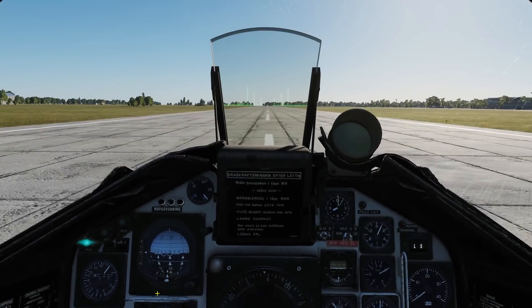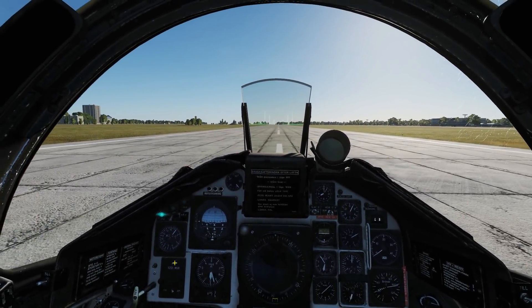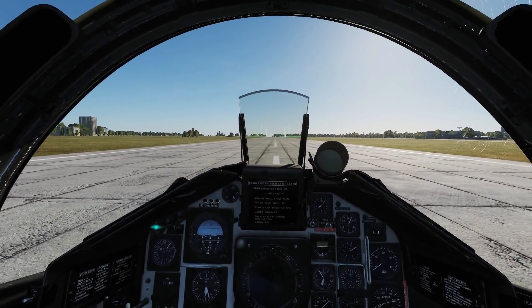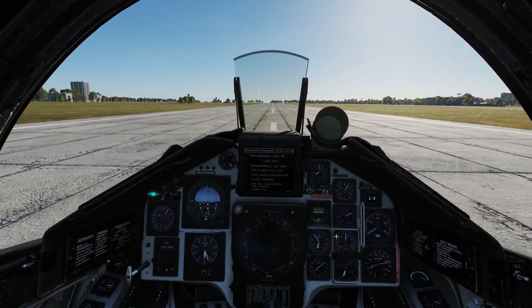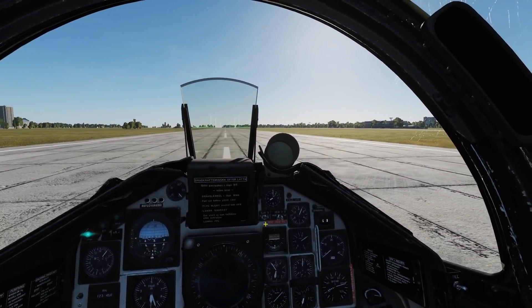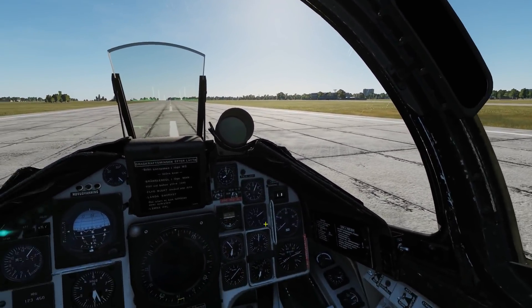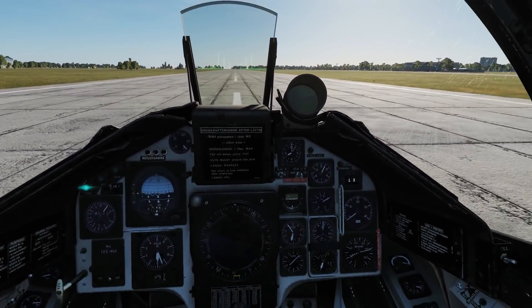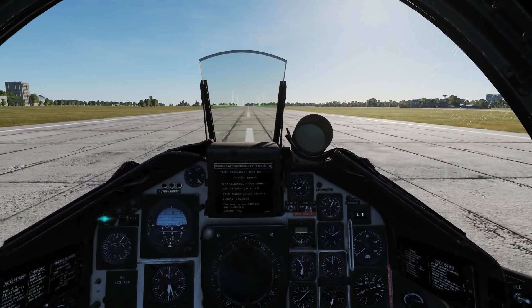That is the QFE of our target and now our bombs and rockets will target accurately. The second way of doing this is on the fly. To use the first method we need to be on the ground to get our calculator and readings. The next method is to do it through the HUD on the fly, so stand by as I take off and go and do that.